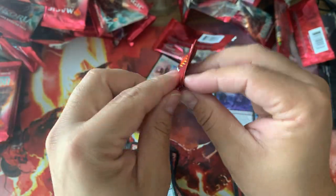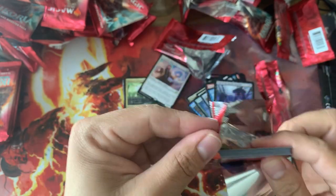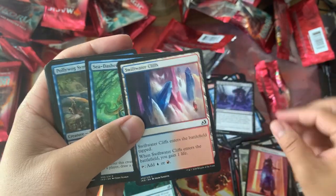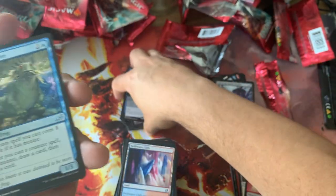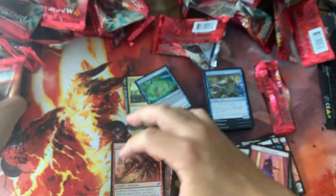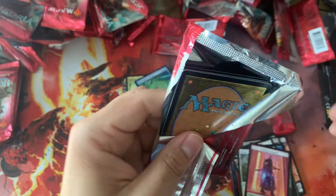Moving on — we're almost done. This box hasn't been that crazy, I'm gonna be honest. This box kind of sucks. The Ghidorah was cool though — Ghidorah is probably the best part of the box. Sea Dasher Octopus. But I don't really mind; it's not like I paid an arm and a leg for these. Chittering Harvester.